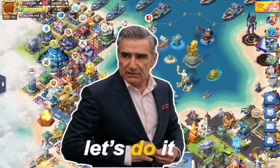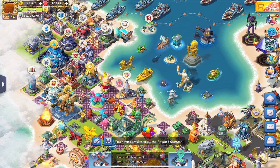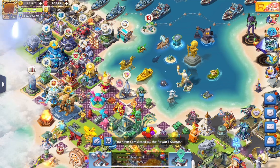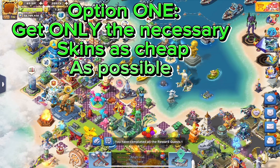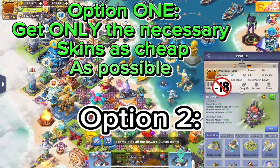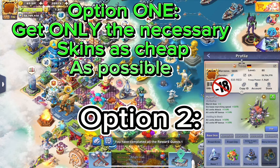When it comes to base skins in Top War, there are only two ways to approach this. Number one: aim to get the absolutely necessary skins and then stop, focusing on something more important. Number two: hunt down every single skin in the game for the passive holding-in-stock buffs.